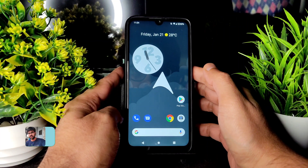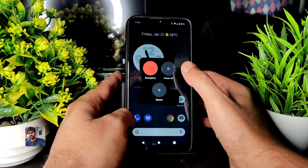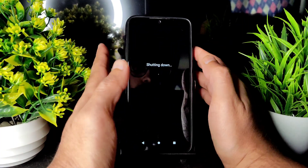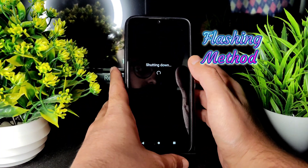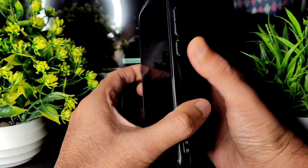First, check whether the advanced restart button is available or not. As you can see, there is no advanced restart button — just power off. Before that, remove all the passwords and security options.